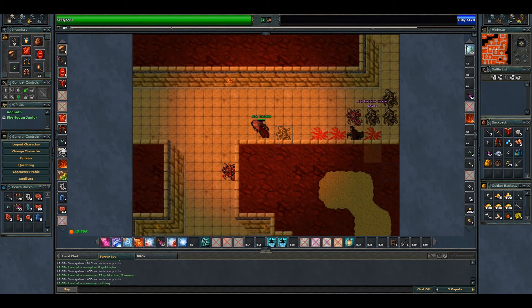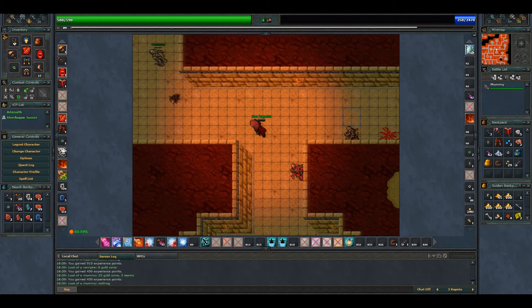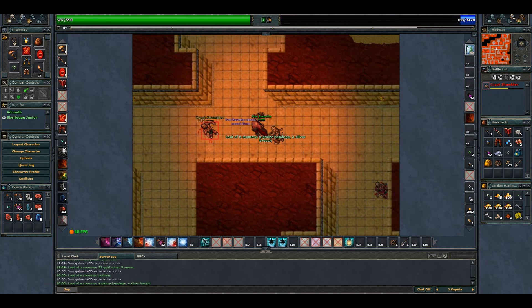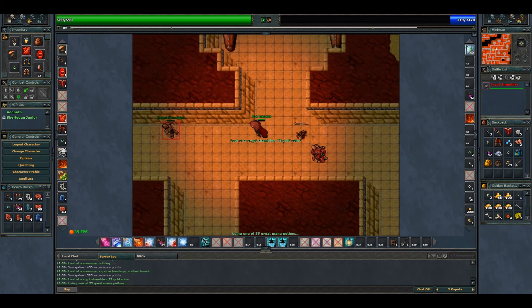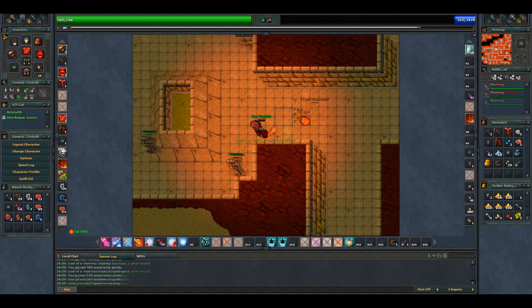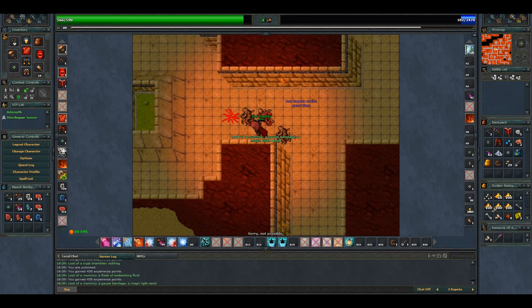We are about to finish our run. There's nothing left in this room. There is another room over here where we could find three mummies — but I think we have already killed those. And the last room — the shamblers, the last two mummies. We split the damage: flame strike on one, wand on the other.